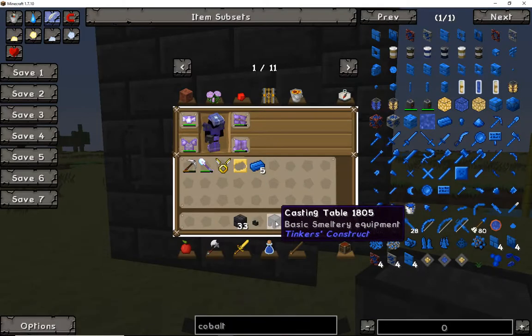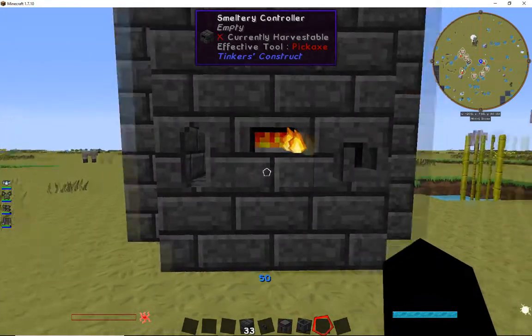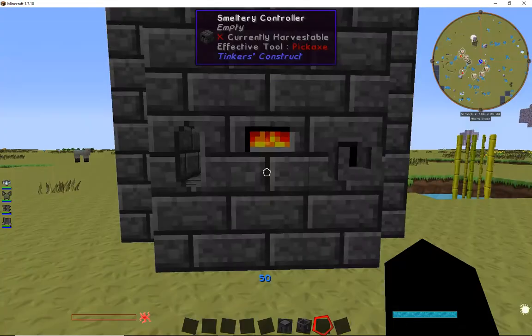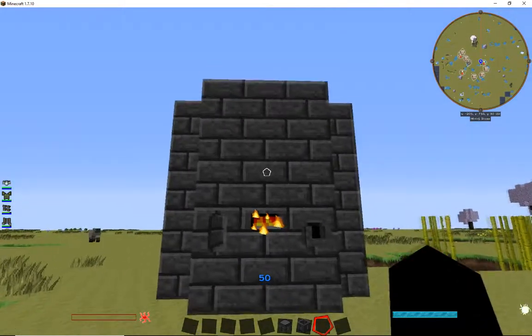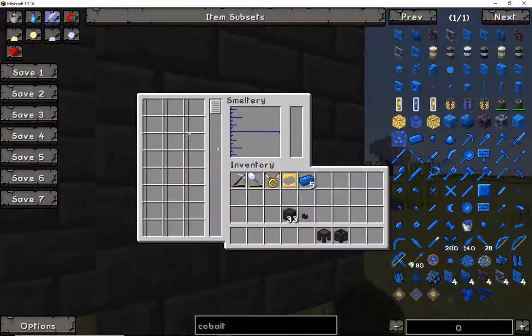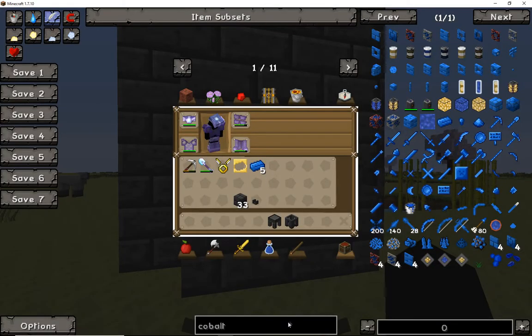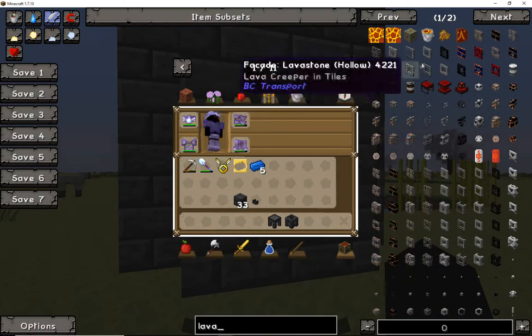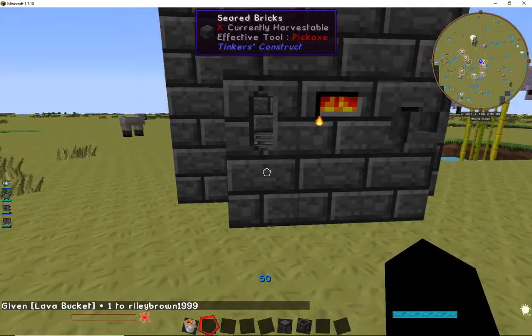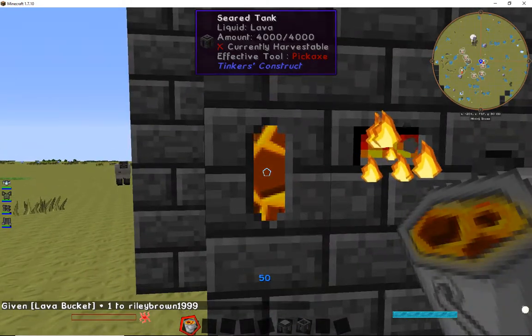From here we're going to go ahead and test out two of them individually. But first, this is a pretty good size — gives me a good amount of space. With this done, I'm going to go ahead and get some lava. For tutorial purposes I don't need to actually go find this, so we're going to go ahead and just fill it up with lava as lava is the necessity for producing heat and smelting everything.